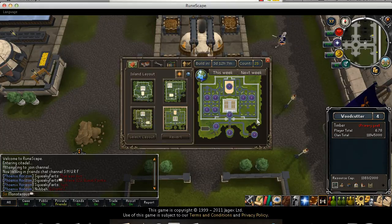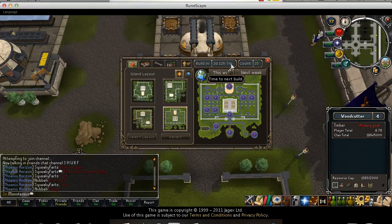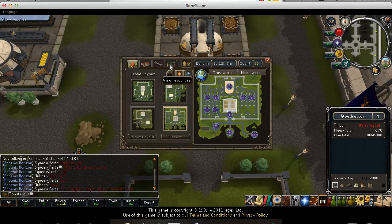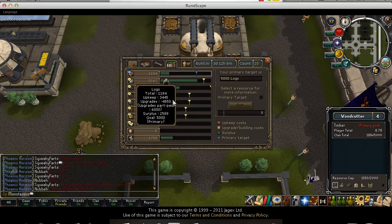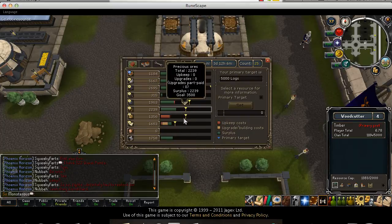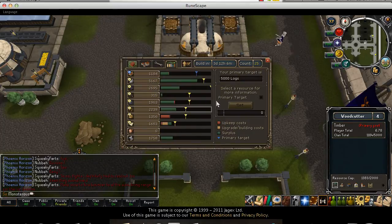If it's not your citadel, unfortunately you'd have to run to each plot. For the interface, the build timer — for example '3 days, 12 hours, 7 minutes' — shows when the weekly citadel update will happen. There's also a panel showing all your resources and pins, which are goals set by your clan leader.